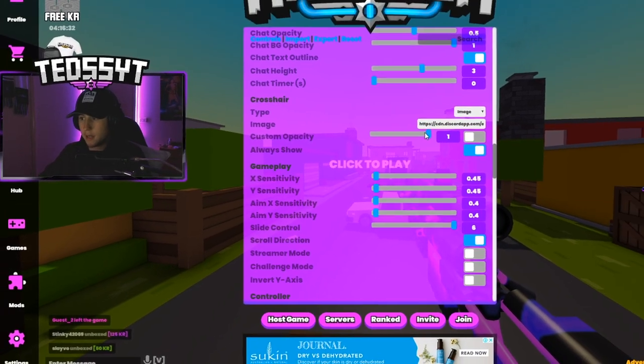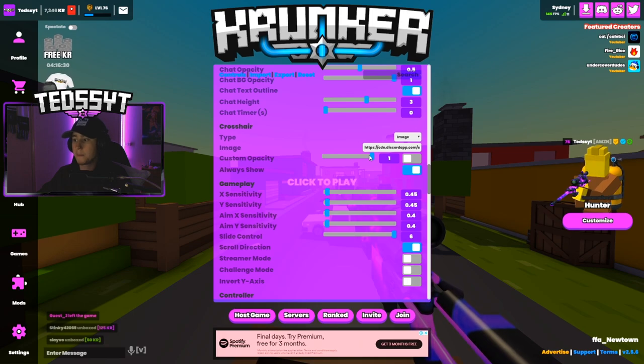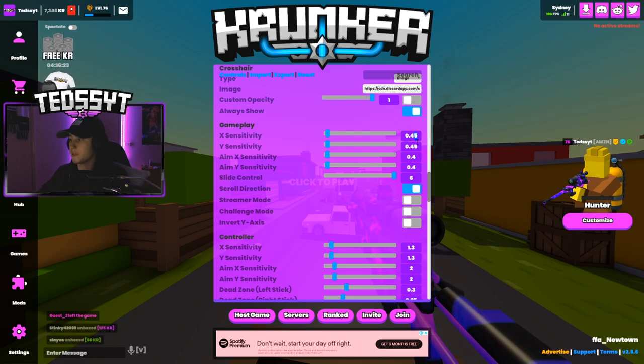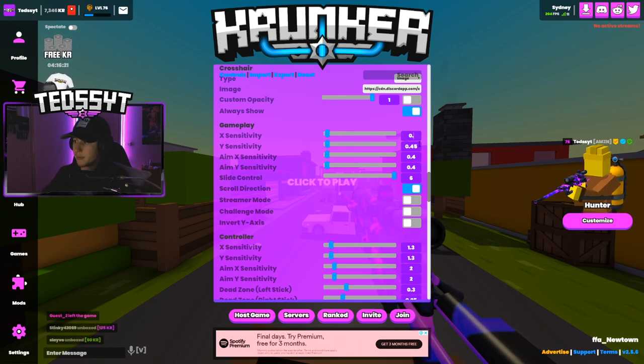I have my crosshair set to opacity one and always show. Moving into gameplay settings — this is my in-game sensitivity. I've actually upped my sensitivity recently.